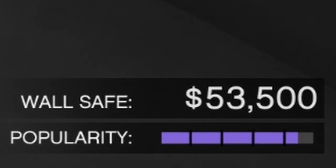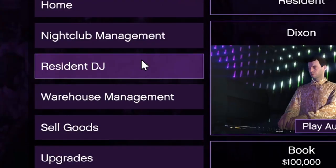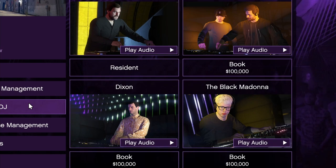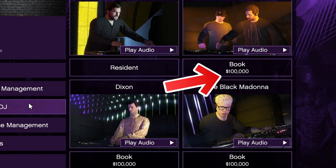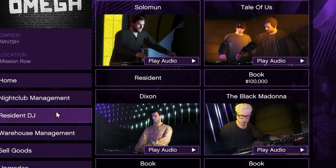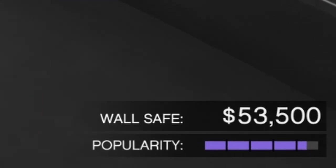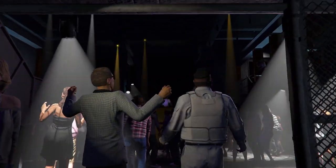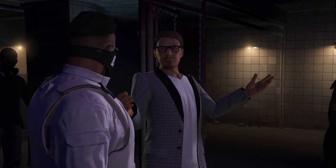The second way to increase your popularity bar is by hiring a DJ. In the nightclub management section you will see four DJs to choose from. If you've never hired a DJ before, it will cost you 100k and fill the popularity bar all the way up. If you've previously hired a DJ, it will only cost you 10k and increase the bar by 10%. But there's an even better option which is completely free and takes only a few seconds.